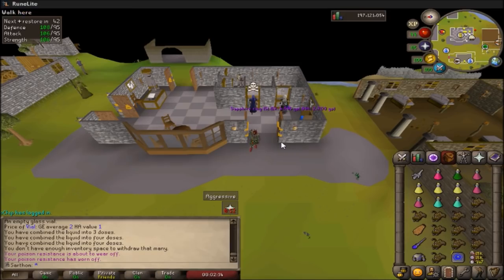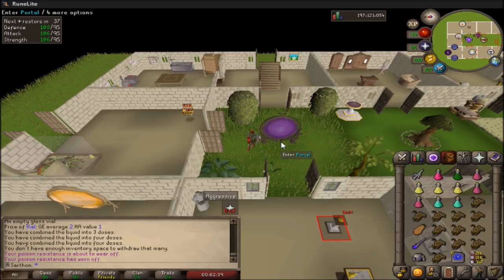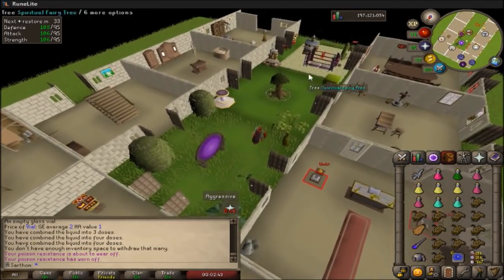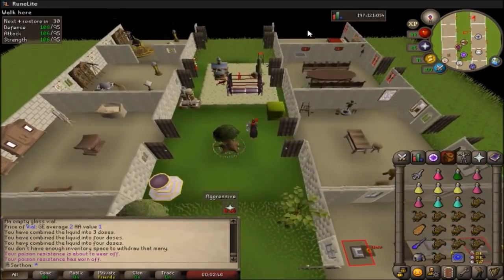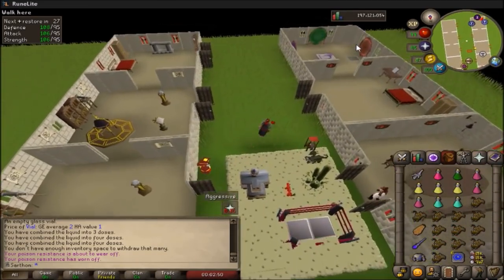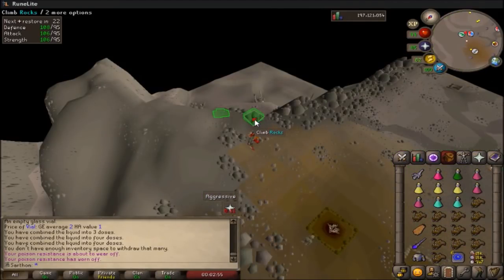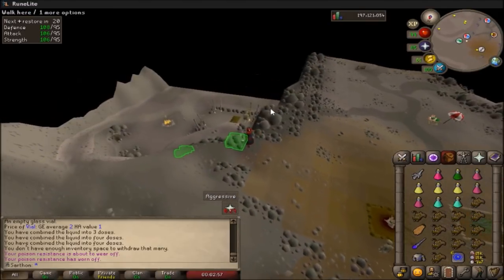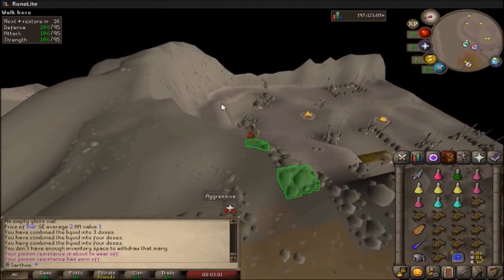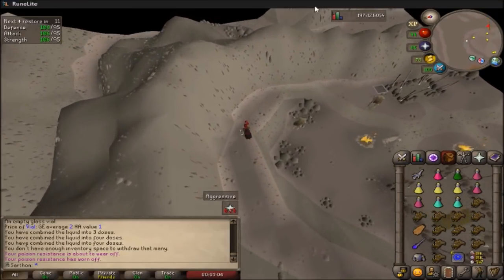In this clip I'm going to be showing you how I get to Zamorak. There's a couple of different ways — this is just how I do it. I teleport to my house, and I completed a quest named Making Friends with My Arm, which allowed me to unlock the Trollheim Teleport in my house. You may still want to consider doing a scroll of redirection on your house tele to Trollheim. You do need to have the quest Edgar's Ruse done to teleport to Trollheim, or the quest Making Friends with My Arm if you're going to be using the route that I use.